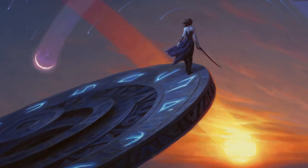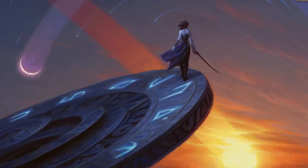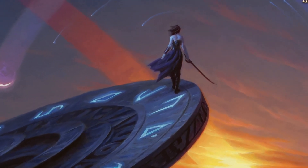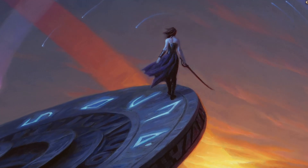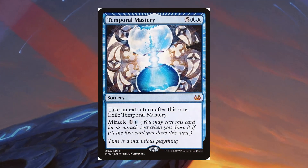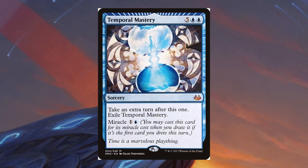Today we're talking about an infinite turns combo that uses our exile pile as storage and can stack our entire library. The combo centers around extra turn spells that exile themselves, like Temporal Mastery, which we will use as our example in this video.